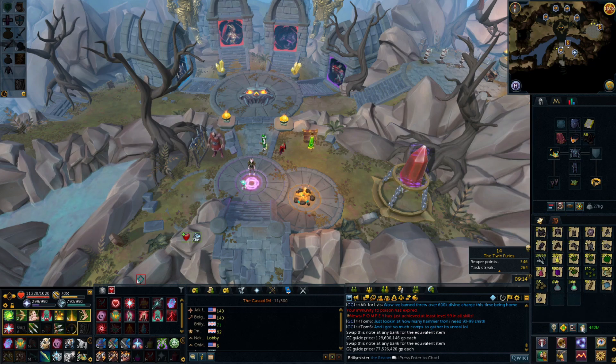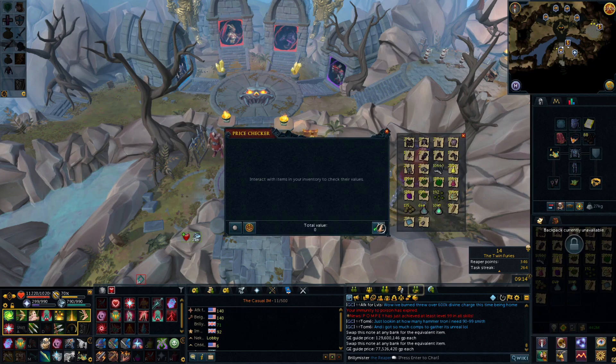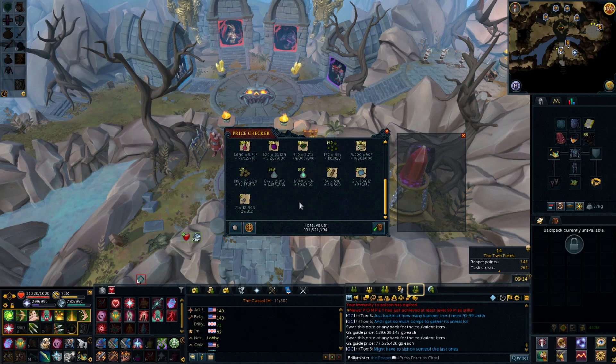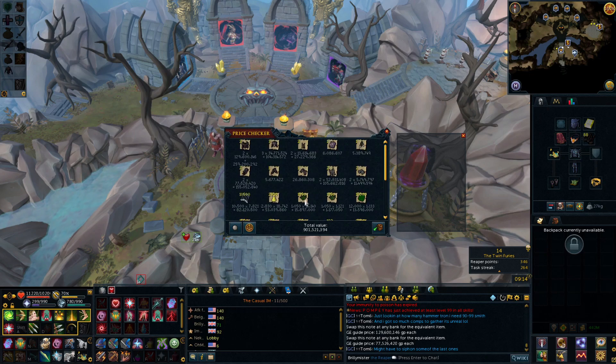So we're going to get the price checker and chuck it all in, because I'm expecting this to be pretty substantial in value from the whole week. And yeah — 901 mil! So I made nearly a billion there from 400 Nex kills. We're going to go to a breakdown slide soon and work out GP per hour and GP per kill. The big winners here — about a quarter of that comes from the Torva platebodies.